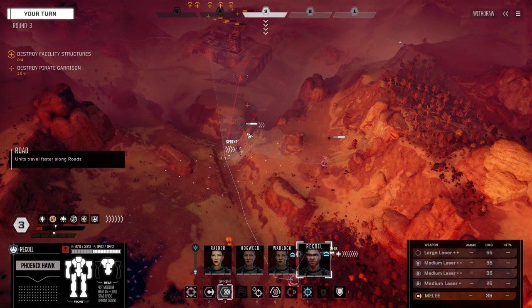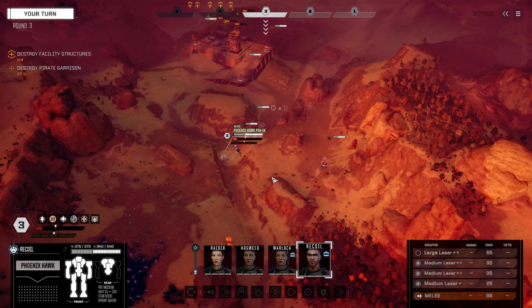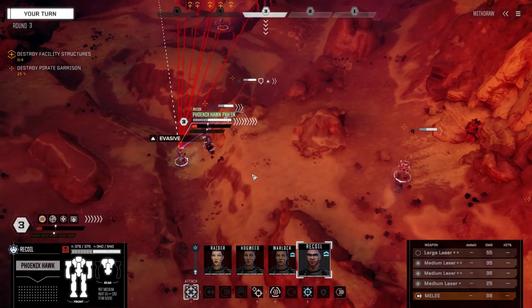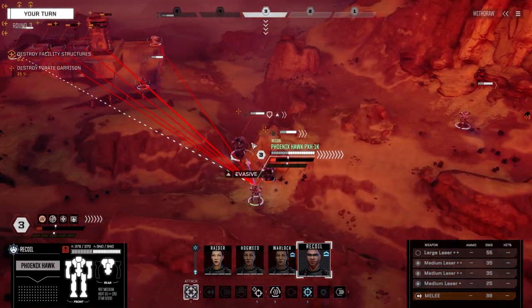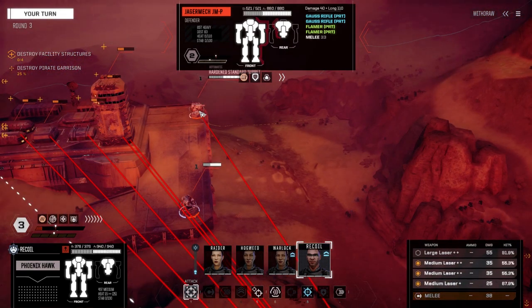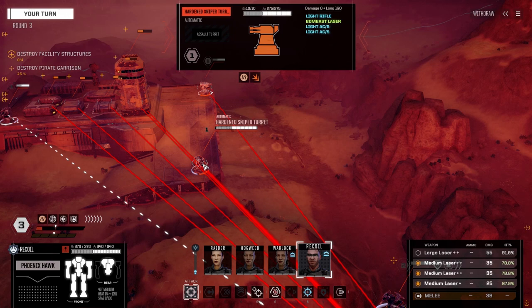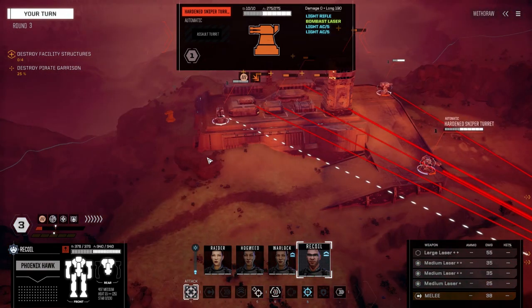Alright, we've got lots of evasion — let's get right up in here. Oh crap, that guy was hidden! Good thing those pirate Gauss rifles have negatives to hit. What do we got here? Hardened standard turret. And a hardened sniper turret with a Bombast laser and light AC5s.